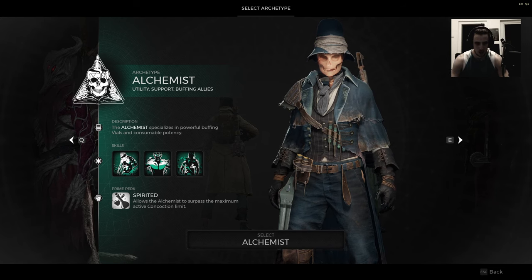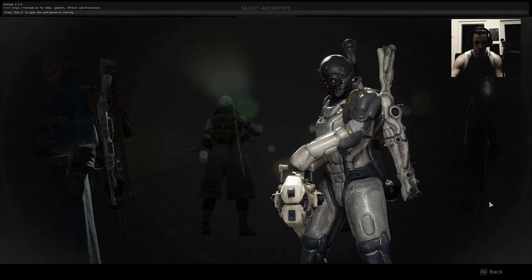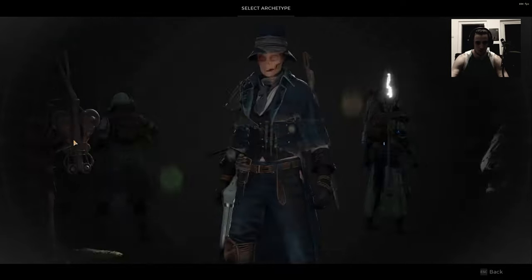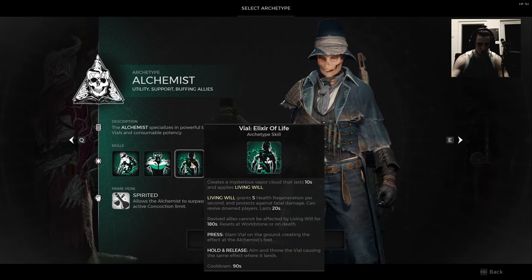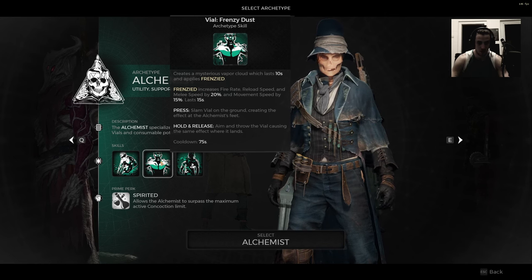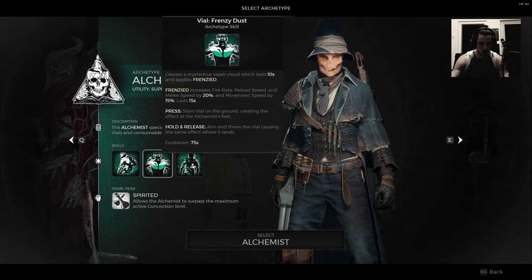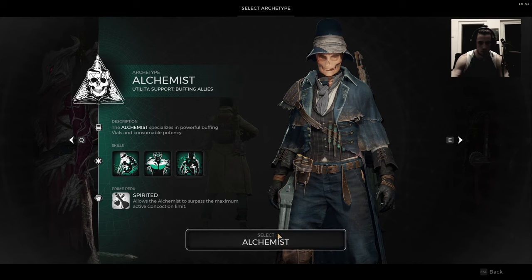Thanks to the bar of modding, we're gonna play as the Archimist and test that class real quick for 15 to 20 minutes. The elixir of life seems like a health potion she throws. Free frenzy dust gives a fire rate increase, and stone mist gives a health or armor boost, so she is more so a support character — a medic replacement, you could say.